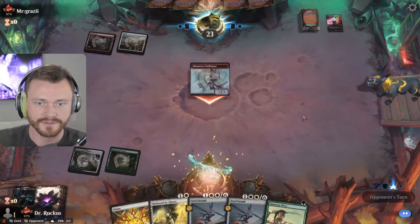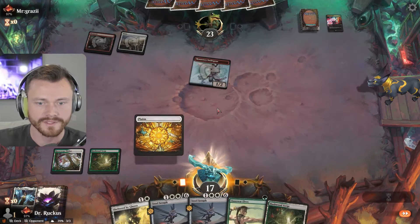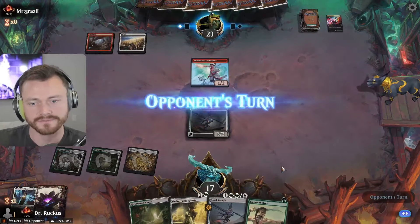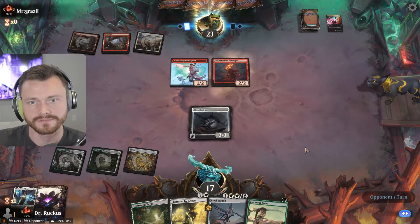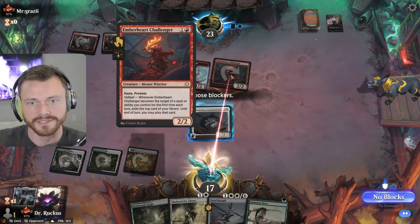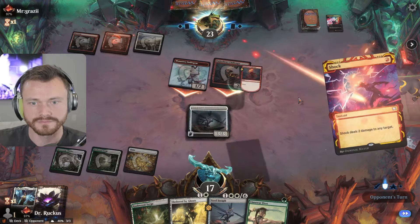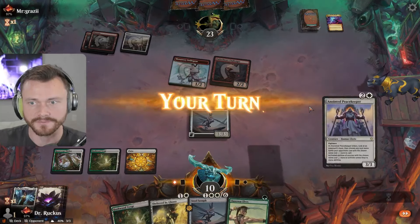We're getting there — one more white. It's a 3/3 — could have lifelink and vigilance and all sorts of good stuff. Is it time to Shelter? Attack all. How good is blocking here? Blocking here is not very good, blocking here is also not very good, but I do think we go for the Shelter. Shock to face — alright. Not as bad as Rage but you never know.